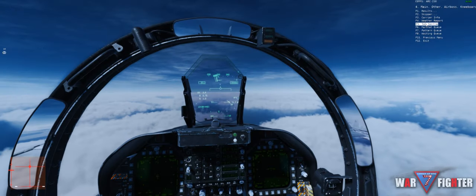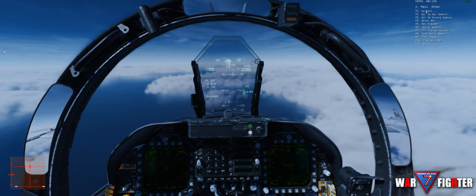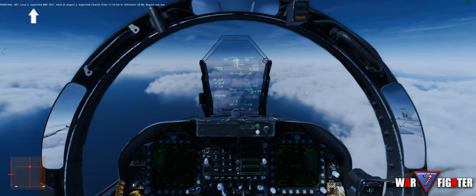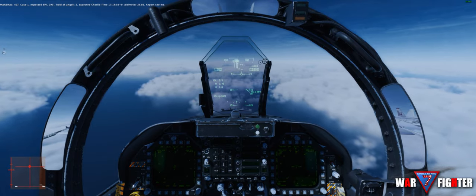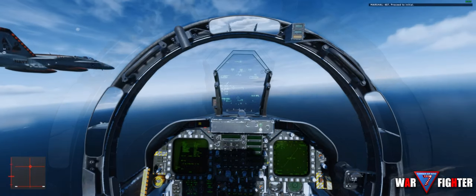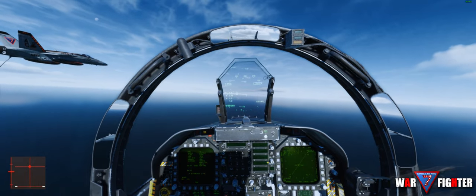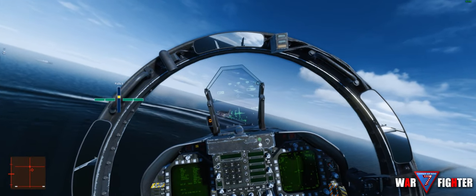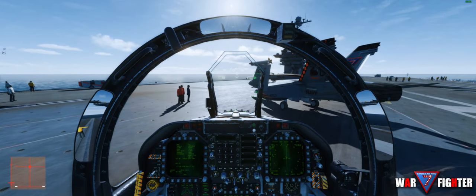One can set a section before getting to 50 nautical miles from the carrier, then call into Marshall. Marshall will give him all the information about the carrier — what it's doing, the speed, BRC, weather, altimeter. You can descend and hit your Marshall stack, and once established the Airboss will contact you and give you a commence or a Charlie call. You then proceed to initial and do the carrier break as usual. If you're in a multi-ship — a section, a light division, or even a full division — you can all recover and get grades from that recovery.